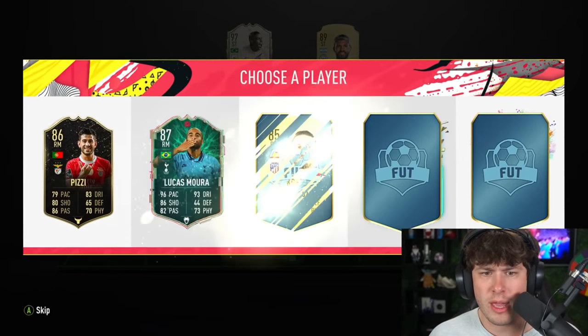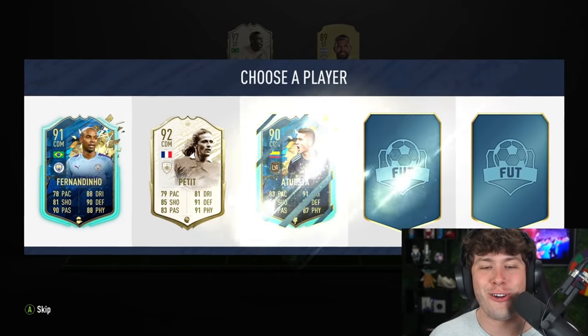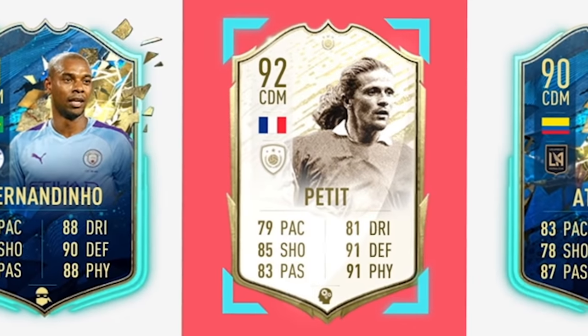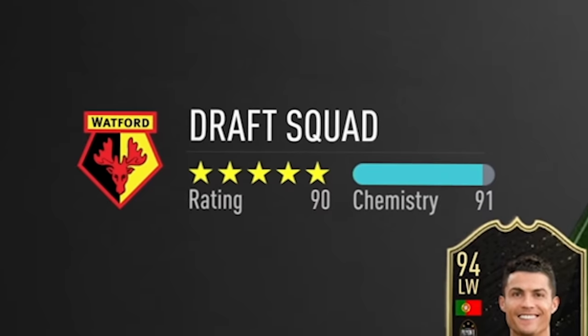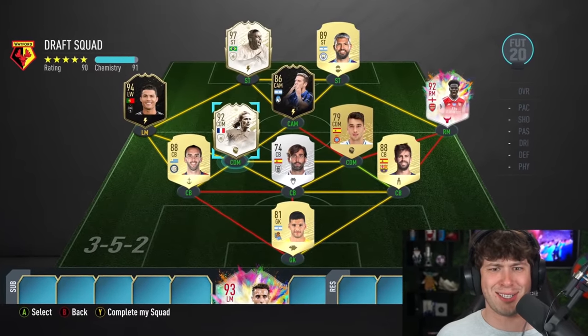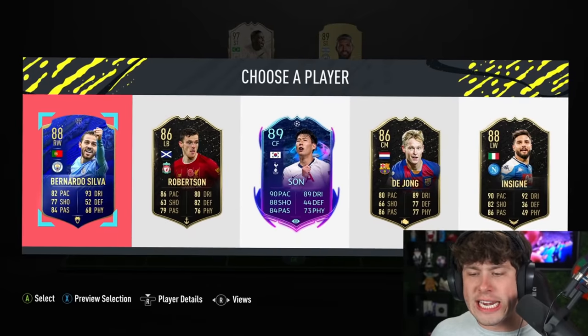Petit — that's another Icon. I picked a pretty tough formation to build hybrids with, but we're doing a pretty good job so far. 90 rated, 91 chem, and we have like six leagues in the starting 11 here. I'm a foot draft genius.